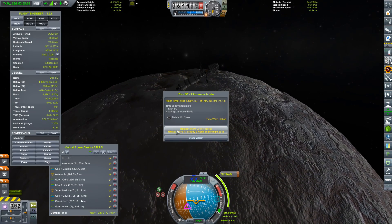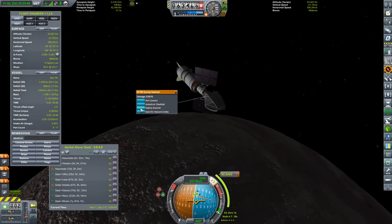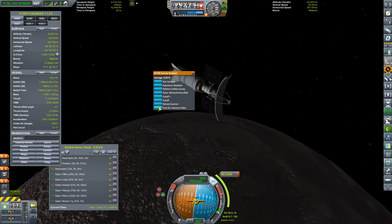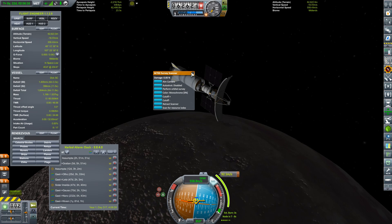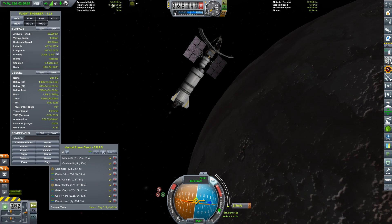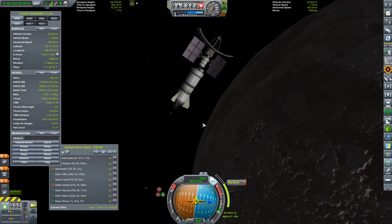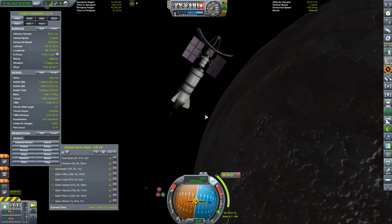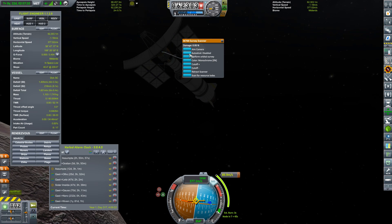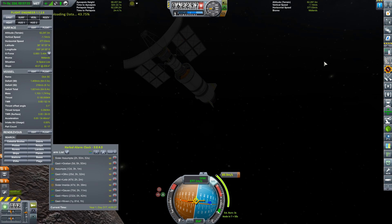I completely forgot to include the launch footage of this other version of Dick SC — named after Dick Byrne of Rocky Island. We basically launched two spacecraft, one to IOTA and one to SETI, and they both launched pretty quickly. We're out here collecting contractually required scientific data and perhaps investigating the possibility of planting a flag next to a drill, next to a processing system, next to a giant fuel tank and maybe some more rockets for good measure.